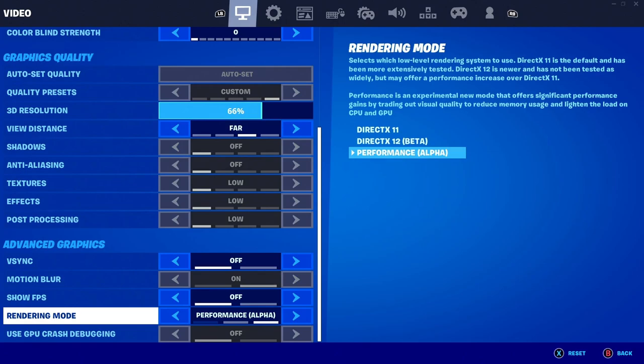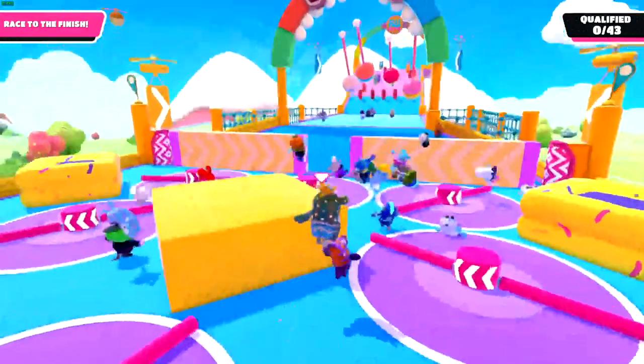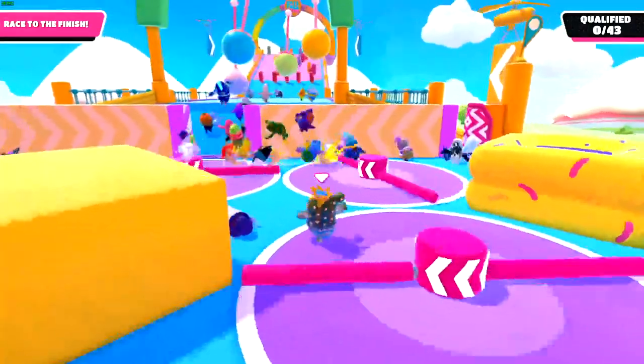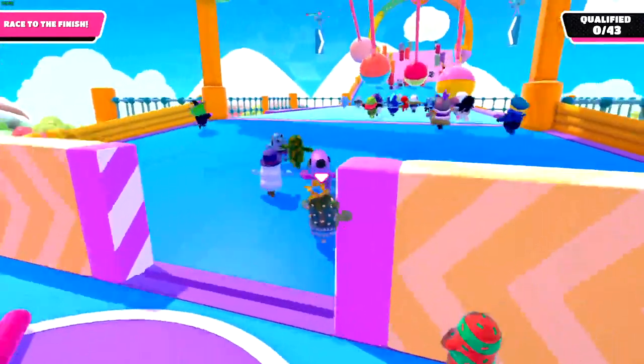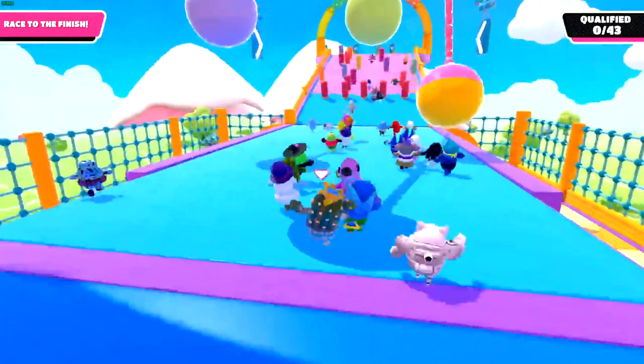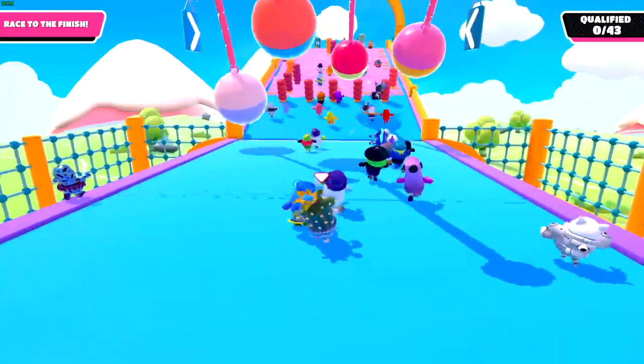When I played Rocket League, there were still lighting effects, collisions, and explosions, and it was very impactful to my gameplay. When I tried Fall Guys — thinking it would be lighter since the graphics aren't that harsh and you're just weaving in and out without sharp movements — the input lag was so great it felt like I was playing over a distant WAN in another country.